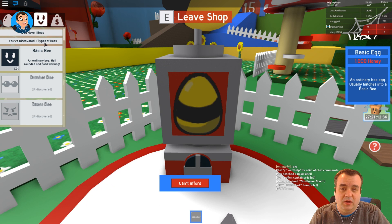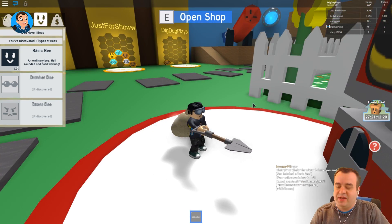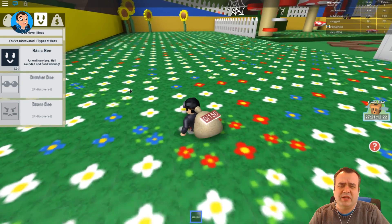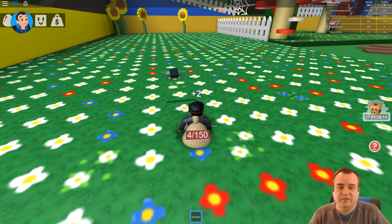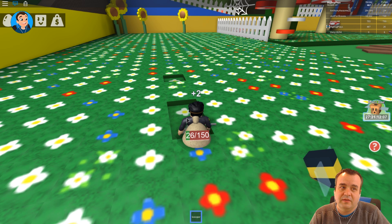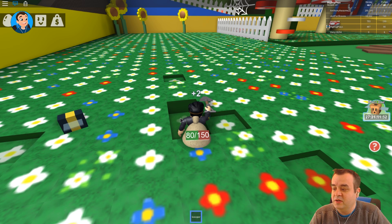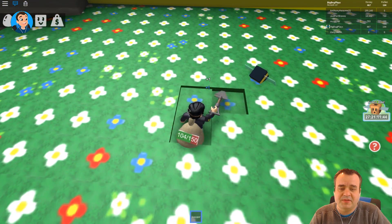The egg shop! With only a thousand honey I can get more bees. Now we have some depth of strategy — tools, bags, bees which are essentially pets but they actually transform the pollen. I like this. There's robux options — it's tempting. Do I get a bigger bag or more bees? I think we need to prioritize bees so we do less clicking.